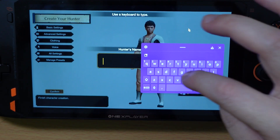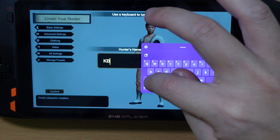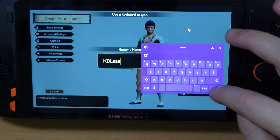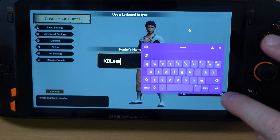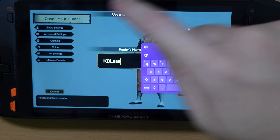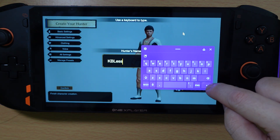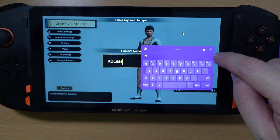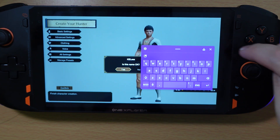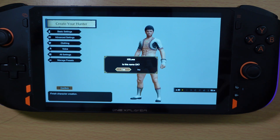Now I can type 'keyboardless' as the character name. Note that pressing Enter doesn't save — this is because the game doesn't accept Enter as input. So what you do is press A, and there you go — you've finished the character entry screen in Monster Hunter Rise on a keyboardless Windows gaming PC.